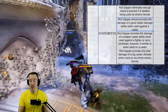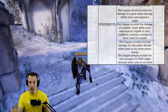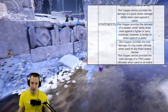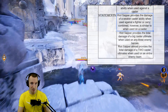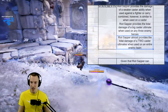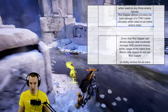Riot Sapper also provides the damage of a good caster damage ability when used against a caster, and the damage of a weaker caster ability when used against a fighter or carry. Combined against a fighter and carry together, however, it's similar to using it on a caster. Riot Sapper provides a total damage of a big caster ultimate when used on any three enemy heroes, whether they're a fighter, caster, or carry.